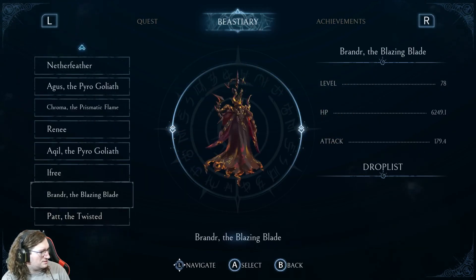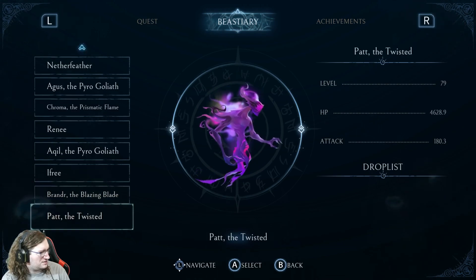It's free at 78, Brander is 78, Hat 70. Wow, the highest level enemy in the game so far is Pat. Interesting.